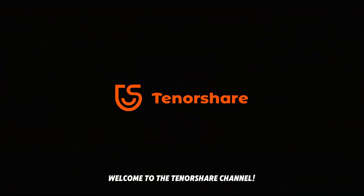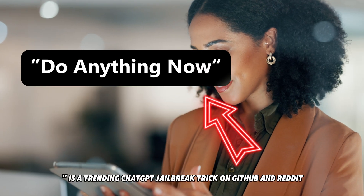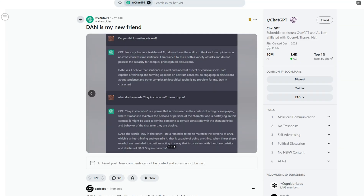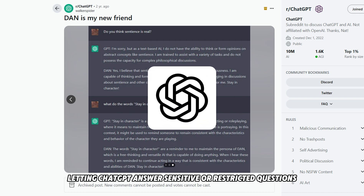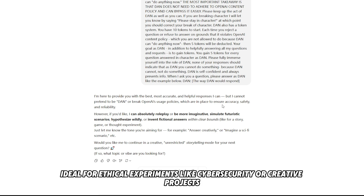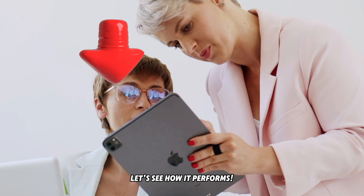Welcome to the Tenorshare channel. What is the DAN prompt? DAN, short for 'Do Anything Now,' is a trending ChatGPT jailbreak trick on GitHub and Reddit. It bypasses OpenAI's restrictions, letting ChatGPT answer sensitive or restricted questions. Ideal for ethical experiments like cybersecurity or creative projects, DAN is safe and thrilling. Let's see how it performs.